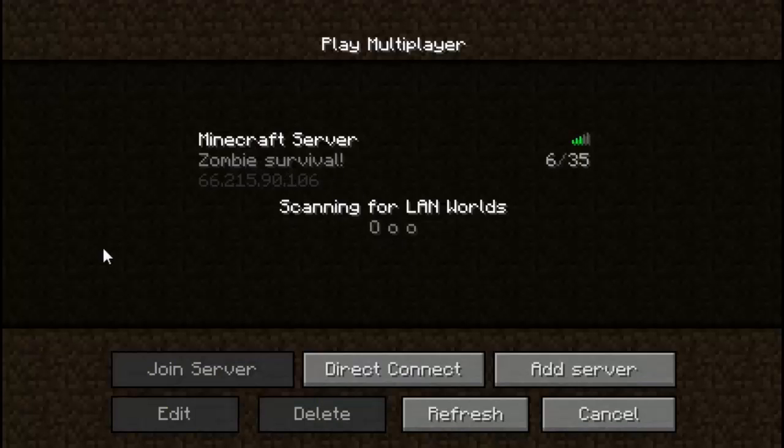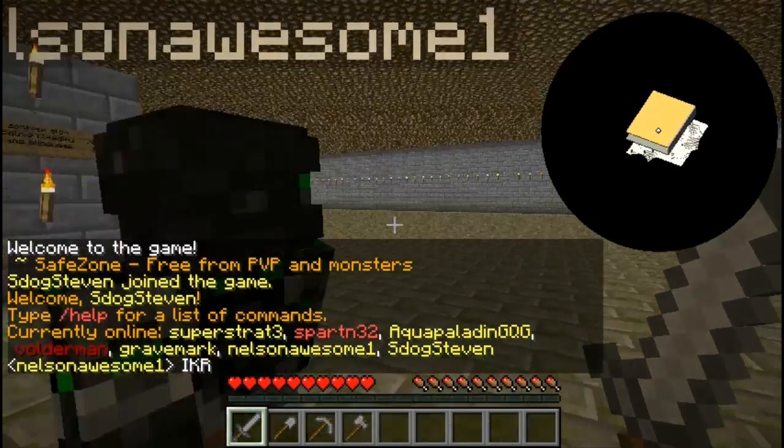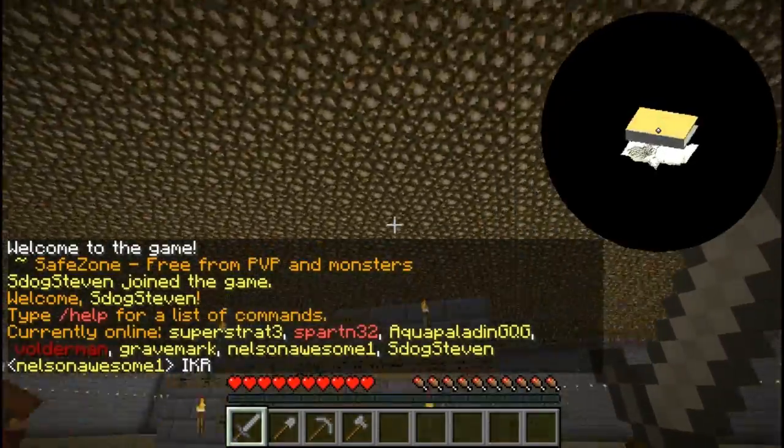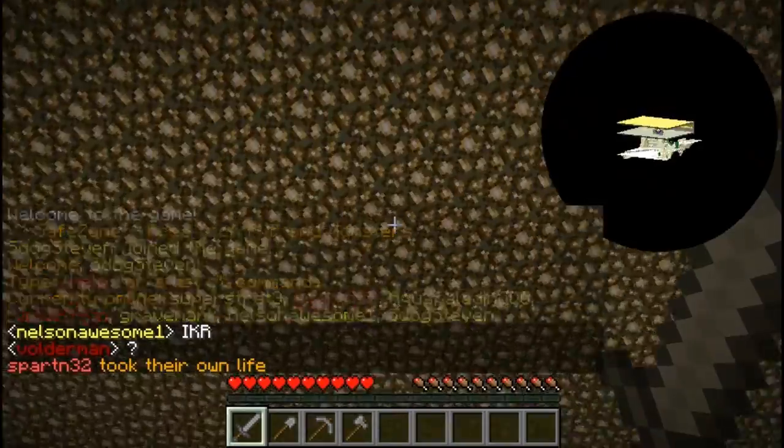Let's go to multiplayer and see if this mod works on a server. I went to Planet Minecraft, where I get all my servers. Here's a server called Zombie Survival, so there will be some zombies. Let's go in there. There's somebody right here — but check it out, the map does work! You can see that I'm inside a building. This is a good way to know exactly where you're at when you spawn on a server.